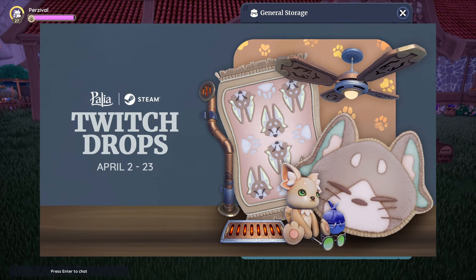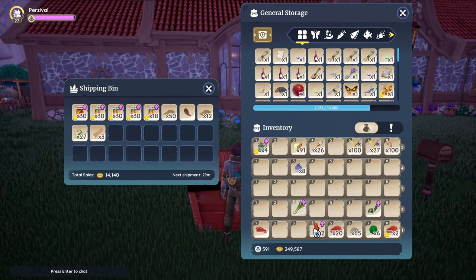Looking at what we're getting this time, I really like the new Pal Cat sunglasses compared to the old ones. I also like the ceiling fan — it's going to look really good in my kitchen. But that is the video: Pal Cat plushies, rugs, Pal Tech stuff, a ceiling fan, and wallpapers. What are you guys excited for? Are you going to be participating in the Twitch drops? Let me know in the comments.